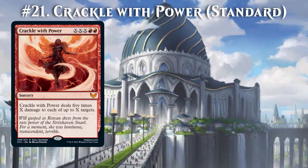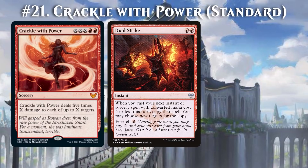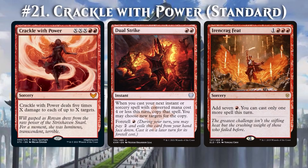Crackle with Power should've really been a Quandrix card, but let's do some math. On turn 2, we Foretell Dual Strike and bide our time. Then, on turn 5, we go off. We cast Dual Strike for its Foretell cost and follow up with Irencrag Feat. This produces 14 mana in total, which is exactly enough to cast Crackle with Power for X=4. That means 20 damage to each of up to 4 targets, including our opponent. As a turn 5 sorcery-based combo involving 3 cards, this is not super competitive, but still a fun combo for Jank, Brewing, and Standard.